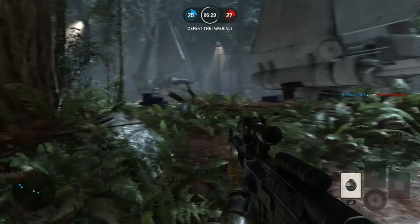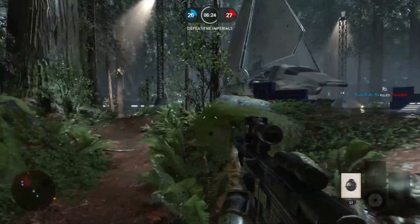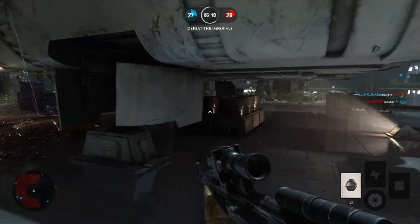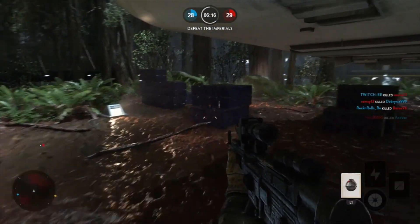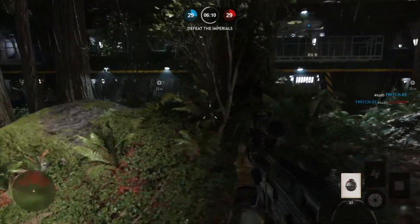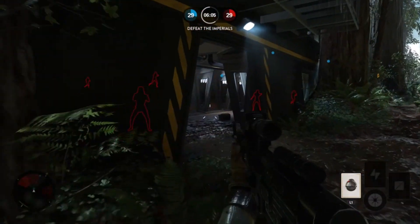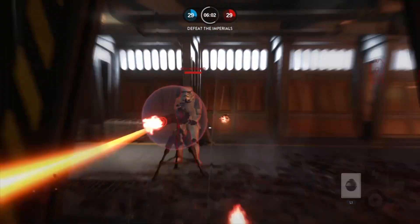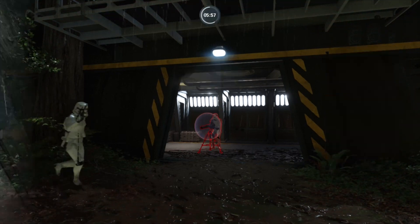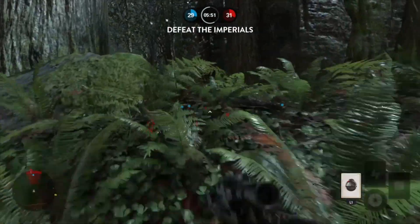Fighter Squadron is another great pick-up-and-play mode — if you've got ten minutes you'll have fun. If you want to spend more time you can go into Walker Assault and Supremacy, which are the big open maps. You're trying to take down walkers. Supremacy is 40 players, and I believe Walker Assault is the same.